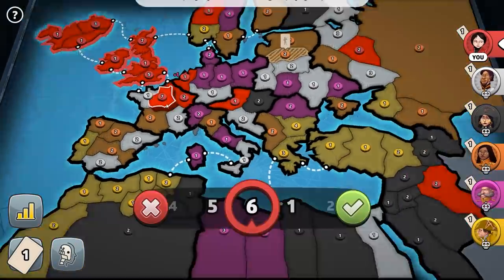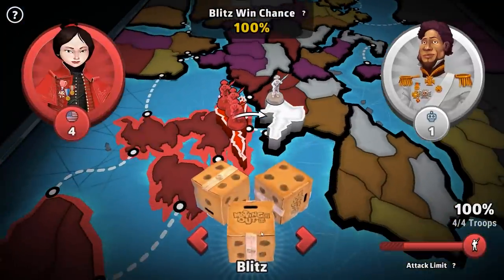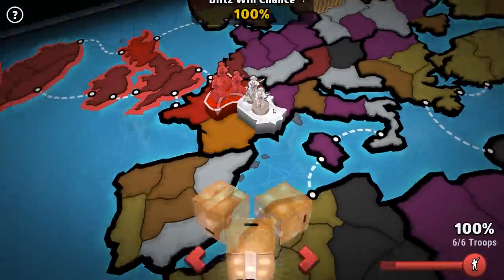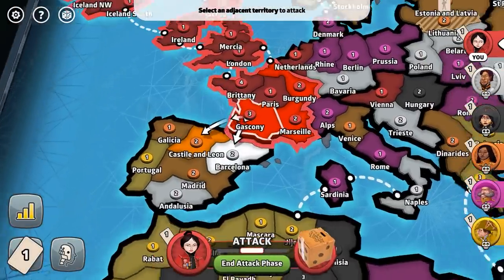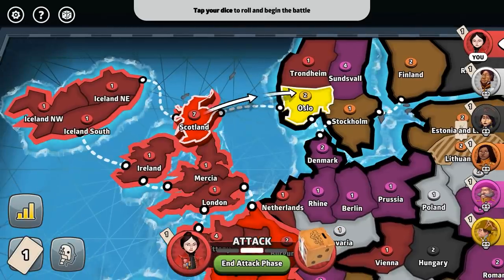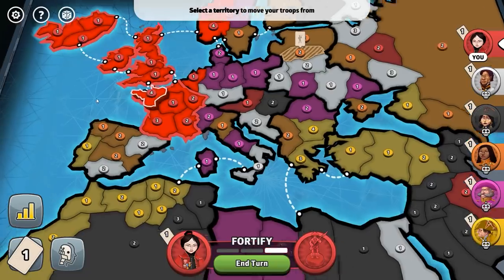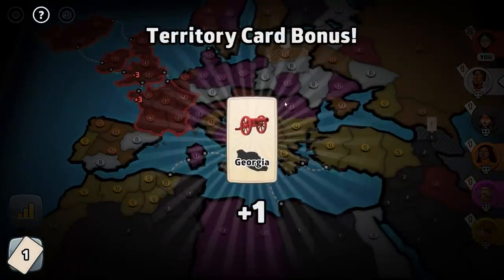I'm going to put one in Burgundy and then the rest in Paris. From here I'm going to attack from London to Brittany. Okay, we didn't lose anything there — that was beautiful. From Paris to South France. I'm going to attack with this six. Okay, so now we have France. I'm not going to expand anymore there. Since I've got seven troops in Scotland, we might as well move into Oslo. I'm already down to four. I'm going to take these four out to Gascony because there's not much in Germany — only like one troop stack basically.